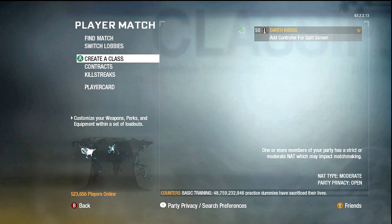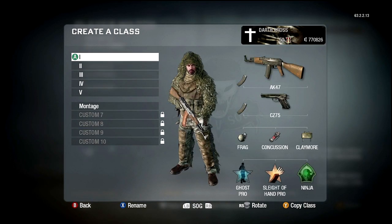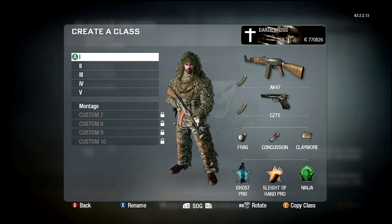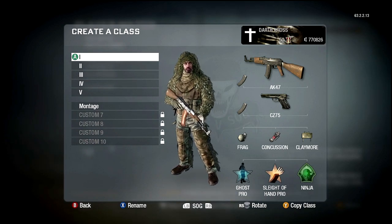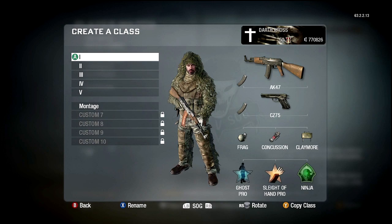We're going to go into the class setup here. As you can see, I only have 6 classes — I didn't prestige very much, I think I prestiged one time. This is probably one of my favorite guns in the game, it's an AK-47. I use Ghost, Sleight of Hand, and Ninja. I don't really know why people hate on Ghost so much — it's bullshit, you can't figure out where they are, they don't show up on radar.